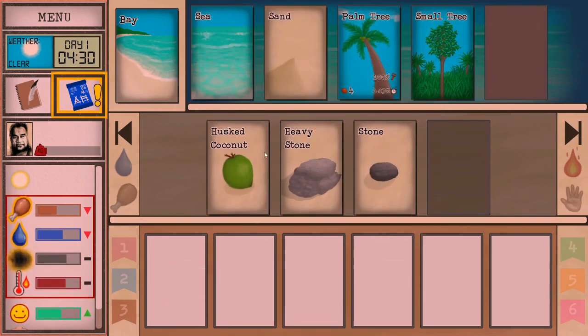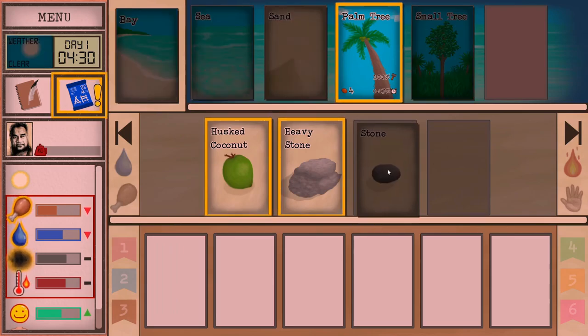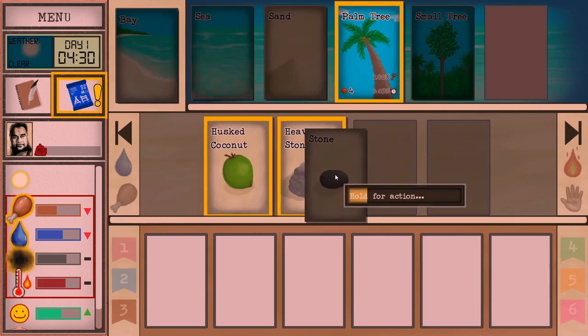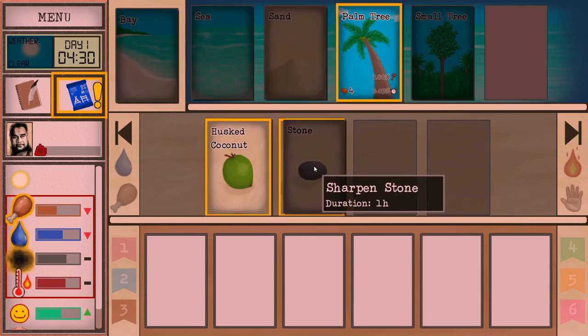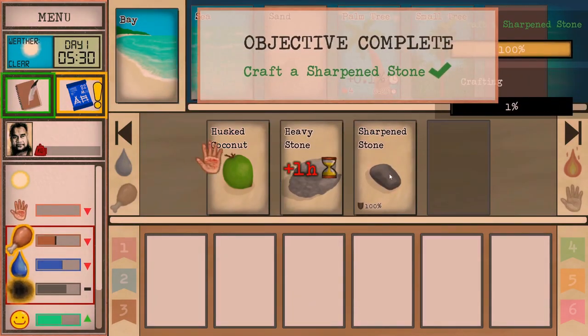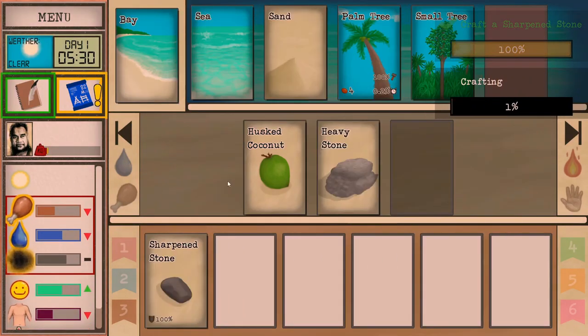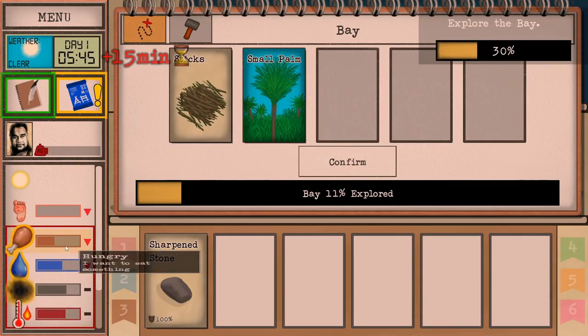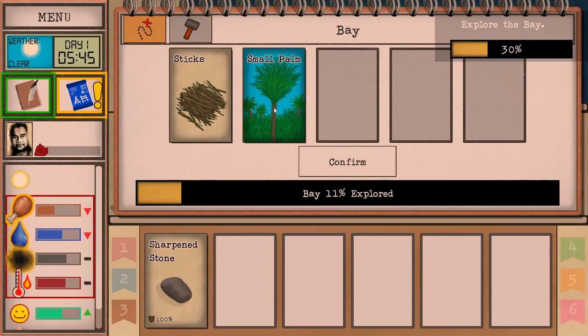This is like the ground at our feet basically. Down here is our inventory so I can pick up the coconut and put it in here, but I don't want to overexert - don't want to carry too much. So what we're going to do is sharpen this stone. If I hold it here you can see it's a sharpened stone, duration one hour. We'll do that and put that stone in our pocket, then continue to explore the bay. We could carve up that coconut but I don't think we need it just yet.